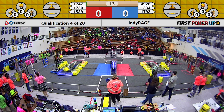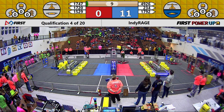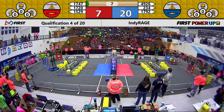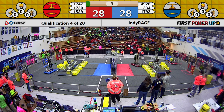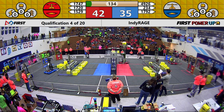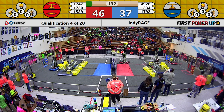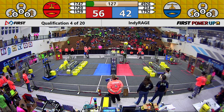And our teams are off racing. 1747 making their way across the field for a quick cube on the scale for the Red Alliance. They're working on a second and they have got it, working on a third with one second left and they did not quite make it. But their partners were able to place a cube on the switch for the Red Alliance.